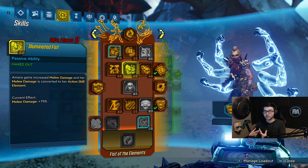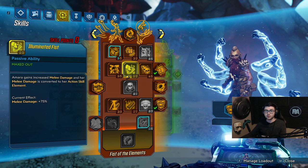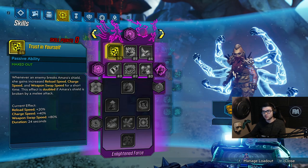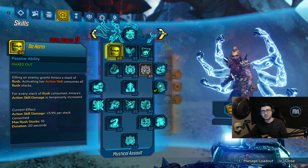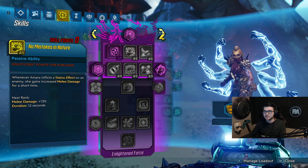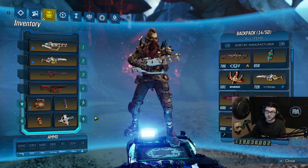In Fist of Elements: 3 points in Indiscriminate helps ricochets add clear even faster. Tempest gets more damage. Illuminated Fist is really good especially when I swap to my other class mod, since we're focused on melee damage — it converts all your melee to incendiary, which pairs well with our artifact. In Brawl: Personal Space gets more damage, 5 in Trust Yourself — though that could be swapped for Heavy Rain, which is also good especially with the Plasma Coil.